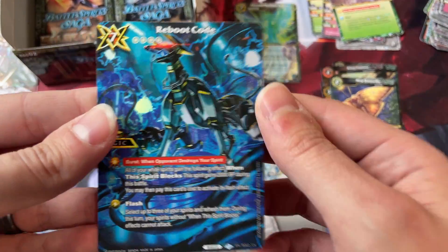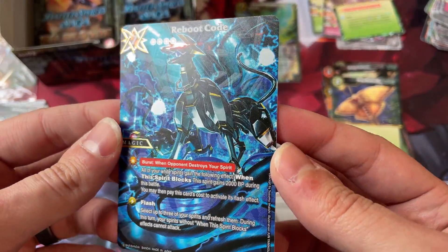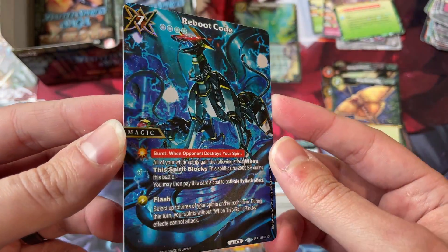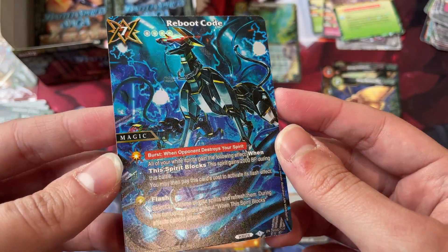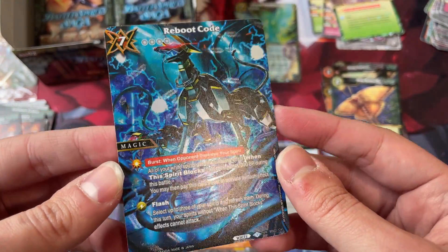We got our SPR — our Reboot Code. I'll take that. It's not a Gundam SPR, but that's okay. As a white main, I'll happily take this.